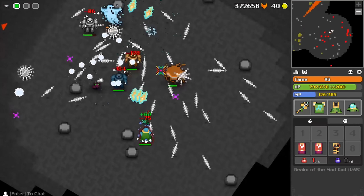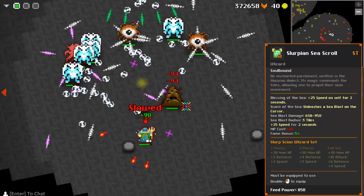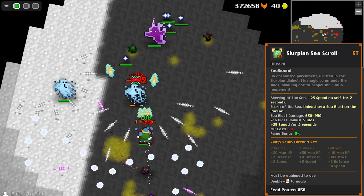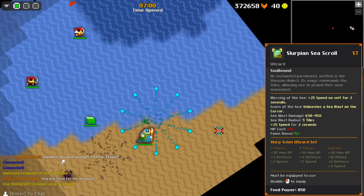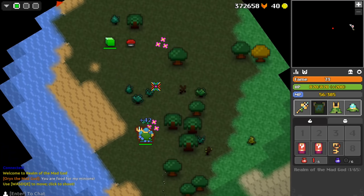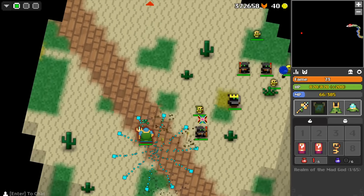Now let's move on to the ability of the set. We have the Slurpian Sea Scroll. This spell is very different than other spells, as instead of an explosion of shots, it does the AoE particle similar to the Necro Skull. The ability does about 650 to 950 damage, making it all right at clearing minions that have low HP and low defense. It has a three tile radius, making it pretty decent, but the unique effect of this spell is that it gives the user 25 speed for two seconds. This can be very useful for rushing, and it does stack, so every time you use it you get half of the original value — so the first use will be 25, second 12 and a half, and so on. This spell costs 120 MP, which makes it pretty hard to spam rush unless you have a very good pet, as the speed boost only lasts for two seconds.